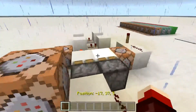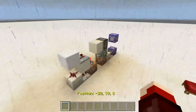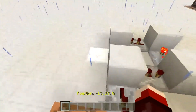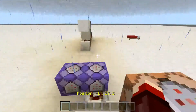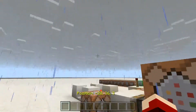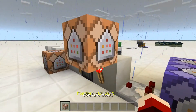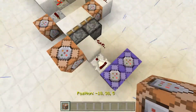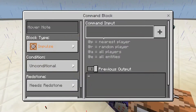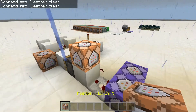I found a problem with the previous design that I didn't notice until making this one — if it's raining, you would never be auto-kicked out of the bed after waking up, because the rain wouldn't go away and the night would just keep cycling. So if you want to use this one, just move the weather command block up there and it will work.